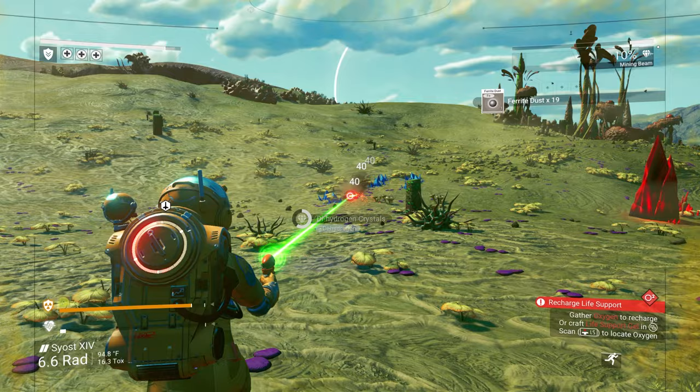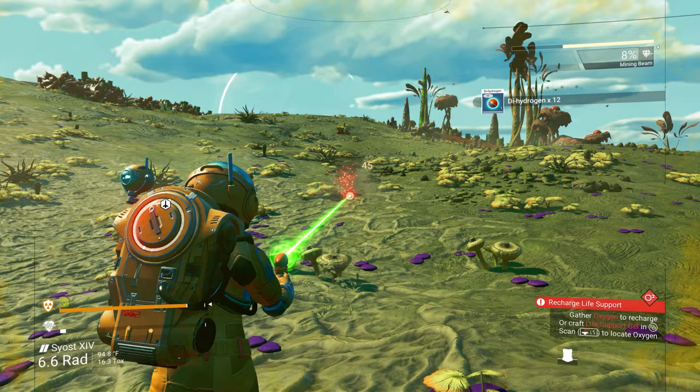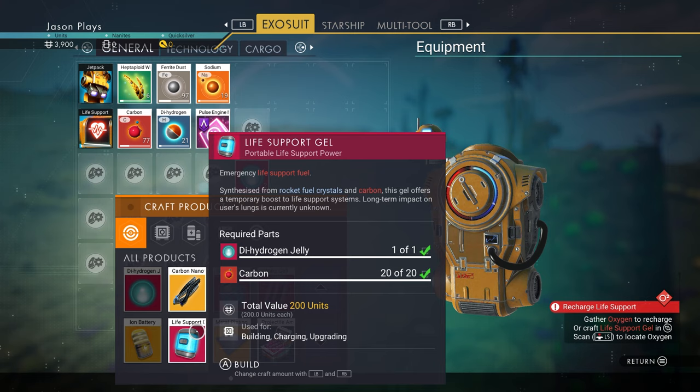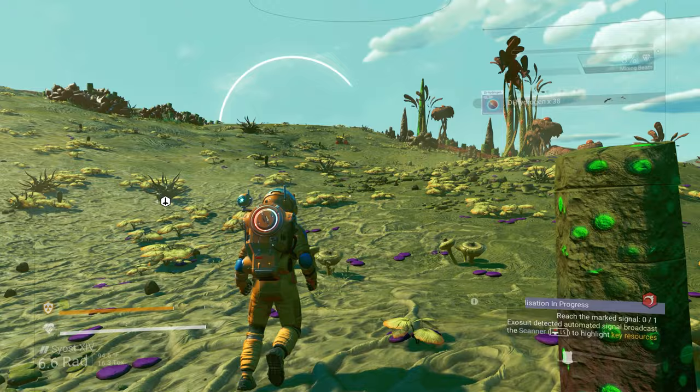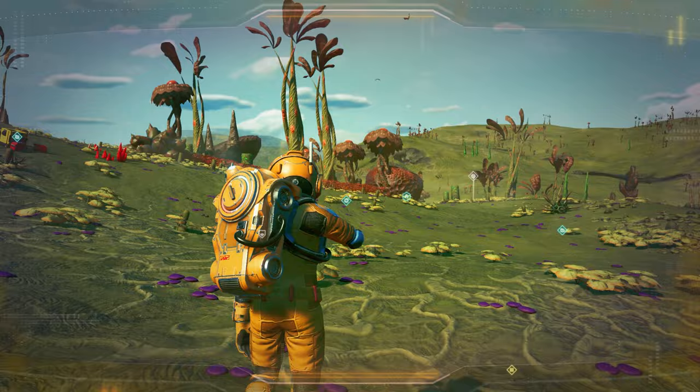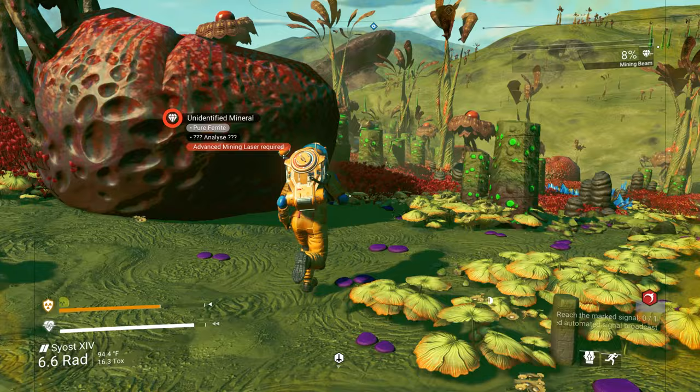We should have enough for a life support gel — at least one. We might be able to make two. Life support — yes, so now we got two, we are good to go on that. Now we just need to start looking, pick a direction and go. Let's get over here — there's a broken module somewhere.